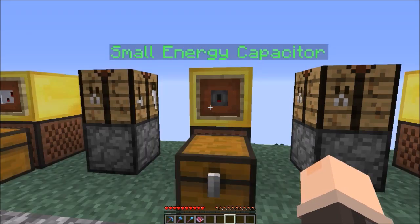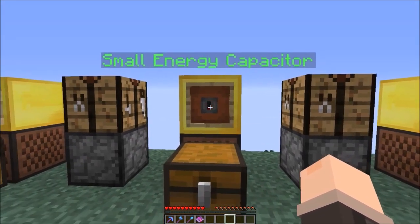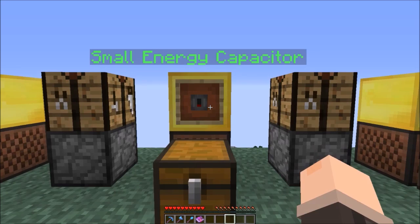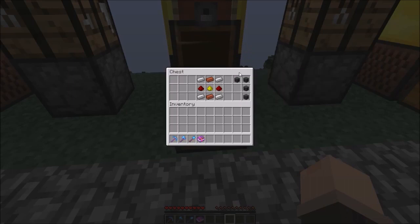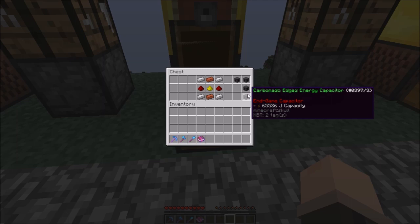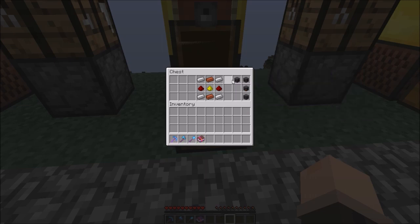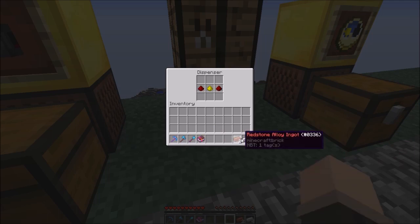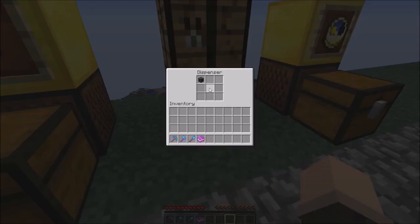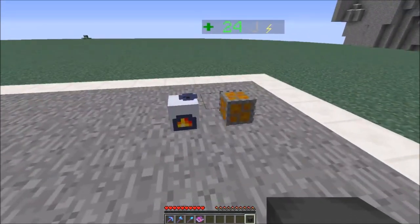To make sure that the power is being saved we will need an energy capacitor. At the start you'll want to use a small energy capacitor because they're needed to make the upgrades - you can see all the upgrades here: medium, big, large, and carbonado edge. The crafting recipes get harder and harder with each one. To make a small one you will need four duralumin ingots, two redstone alloy ingots, two redstone, and one sulfate - just like this.